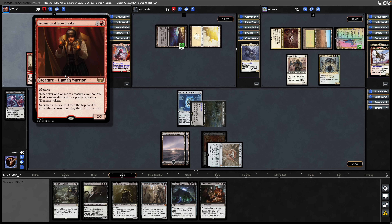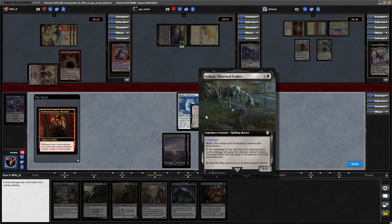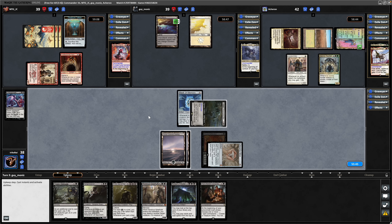Professional Facebreaker now for the mono-red player, and now the 2-1 Humble Defector hits us. Played a few games with Gollum and haven't had the best of luck with it so far - I thought it was going to be quite a quick deck. But people seem very, very scared of the Obsessed Stalker, so hopefully we'll be able to show why they're so worried about it.